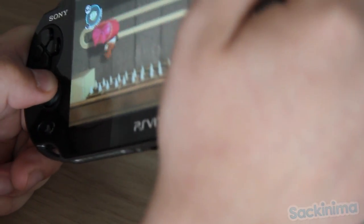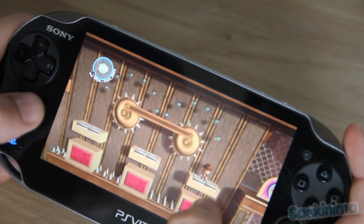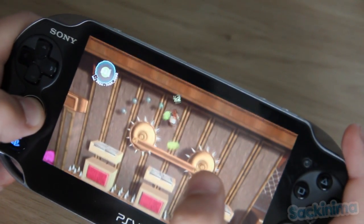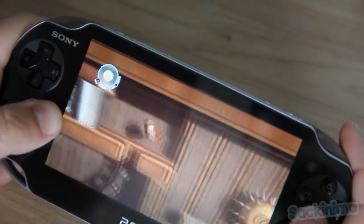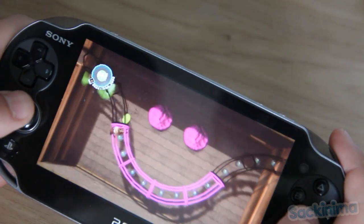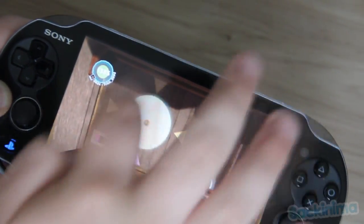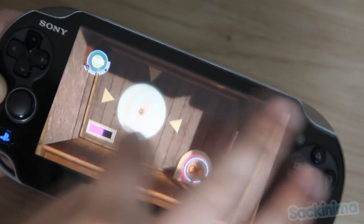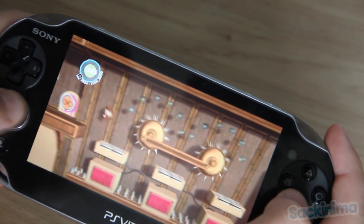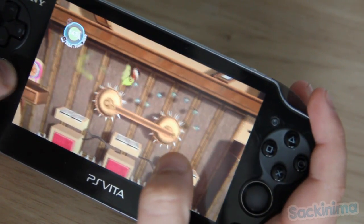So this one uses pretty much all of the new features. I think I've got to hit these triangles. Now it's switched around which one powers what, so I need to remember that — this middle one does that one.